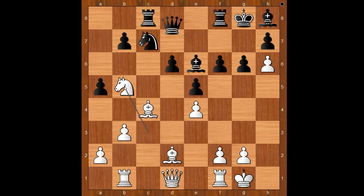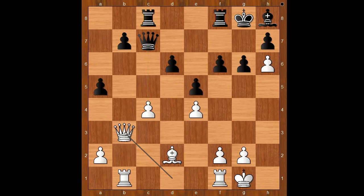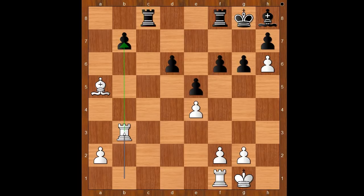Knight to b5, queen to d7, knight takes on c7, bishop takes on c4, pawn takes bishop, queen takes on c7. Black is threatening queen takes on c4 — how to defend the pawn? Humpy Koneru played queen to b3, sacrificing the second pawn. This is a higher level of thinking. Her plan is based on the fact that black's dark-squared bishop is not participating in the game. Queen takes on c4, queen takes on c4, bishop takes on a5, queen takes on b3, rook takes on b3.